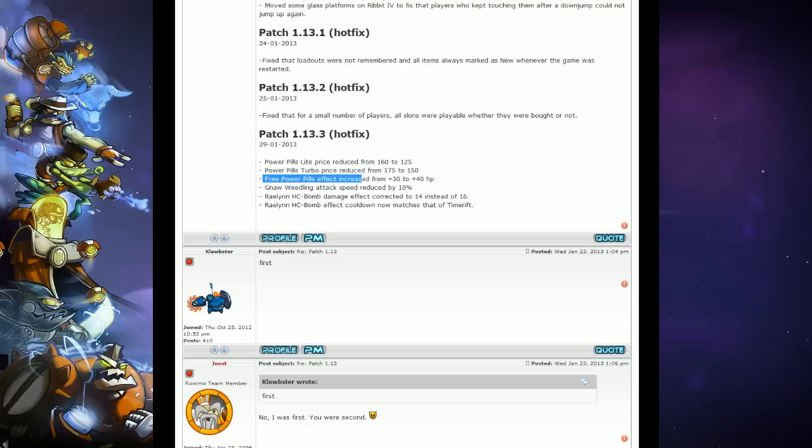Free Powerpills effect increased from $30 to $40. I think this was already live back when patch 1.3 came out, so this is just informing everyone that the free pills now give you $40 instead of $30.